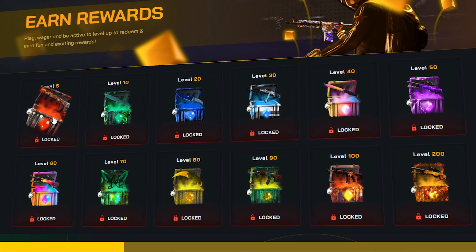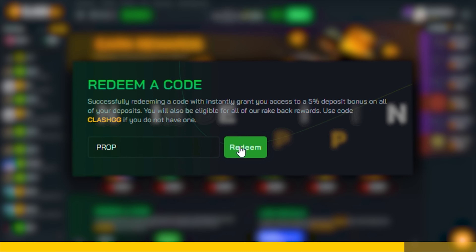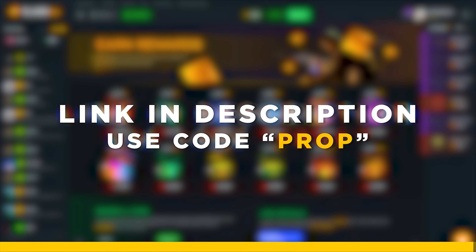Clash.gg is a website that offers many different game modes, has free daily rewards, and many more. There are many ways you can cash out or deposit. By using code PROP you will receive rakeback rewards and a 5% deposit bonus. The links will be in the description below.